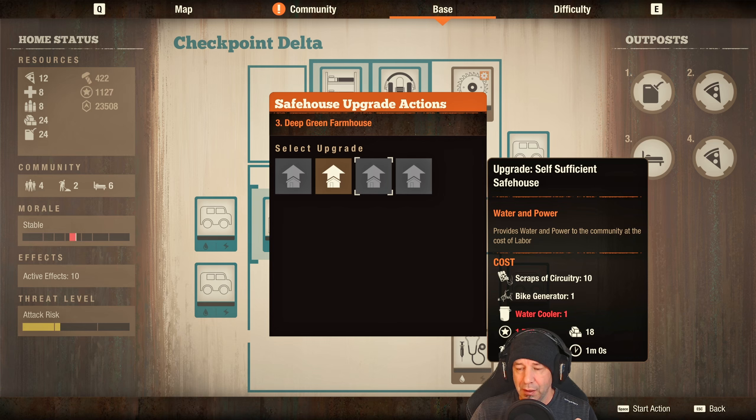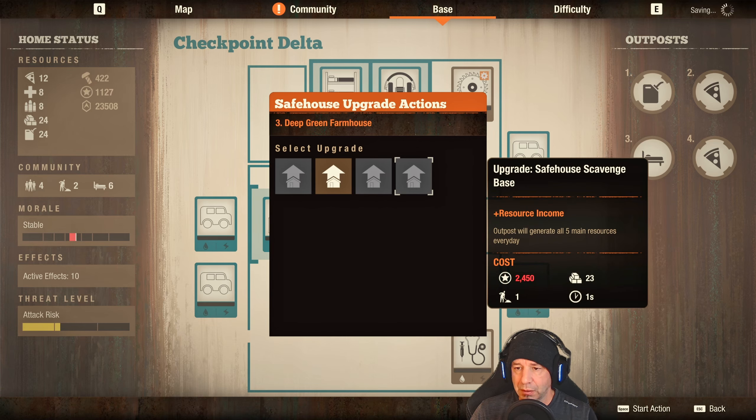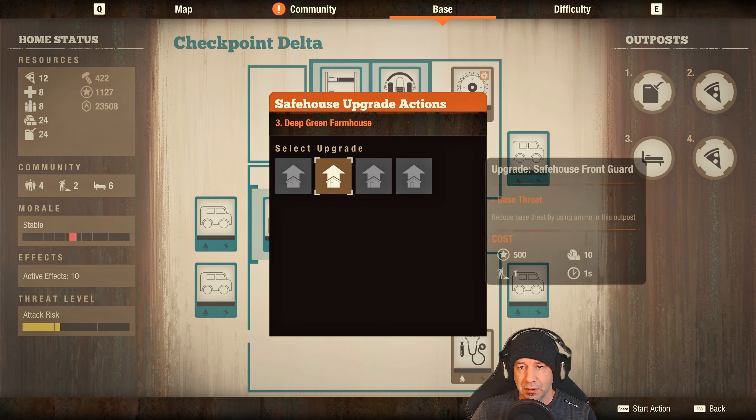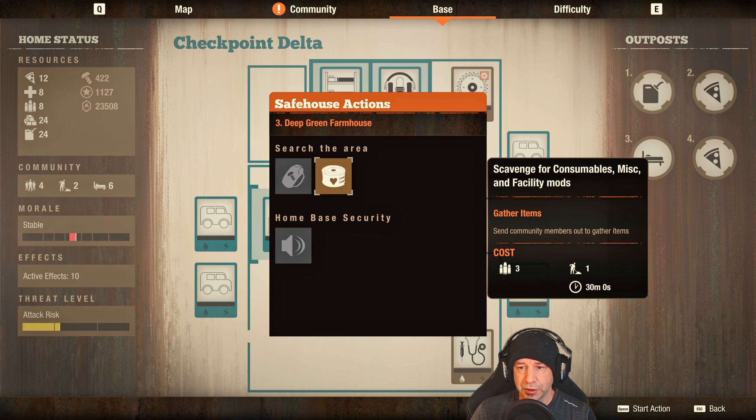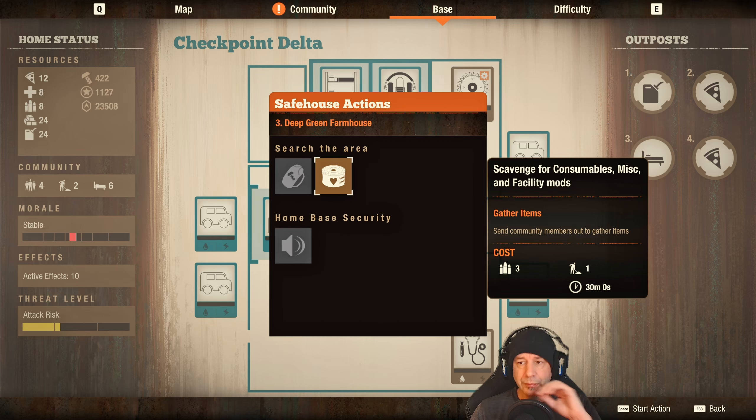We are of course with Remy, who is my survivor with incredible immune system, and that is going to come in handy. That's plus 100 infection resistance - doesn't make him immune but it certainly helps protect him against the plague. We're kind of lucky that the siege happened early on before a lot of the big freaks have spawned in, so we'll count our lucky stars.